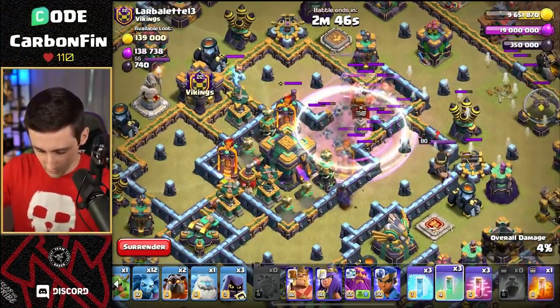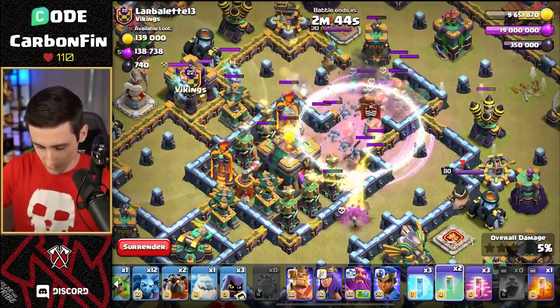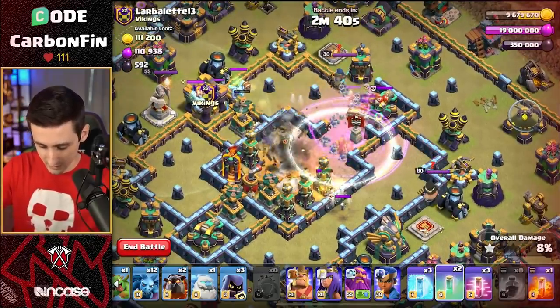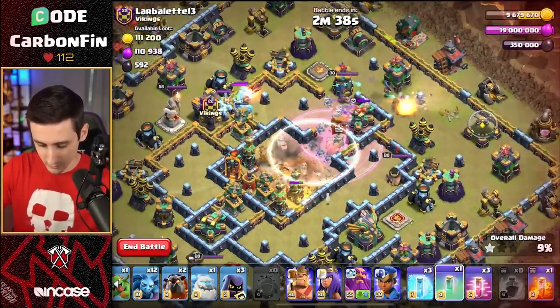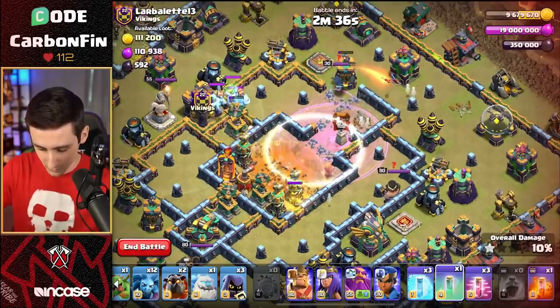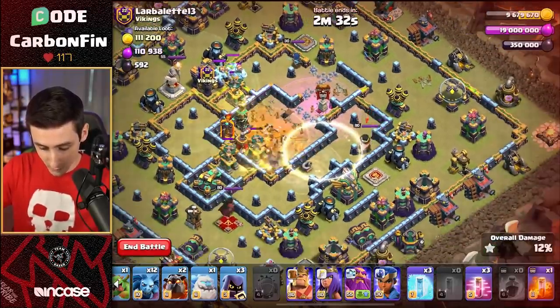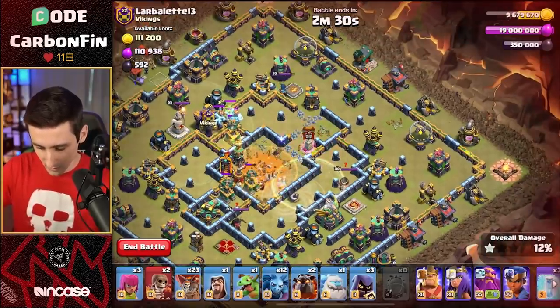Do another invisibility. Do another invis. Town hall goes down. Sneaky goblins helped out a lot actually. Make them invisible and go for the scattershot. Perfect. They pulled a tornado trap, which is nice — a little bonus.